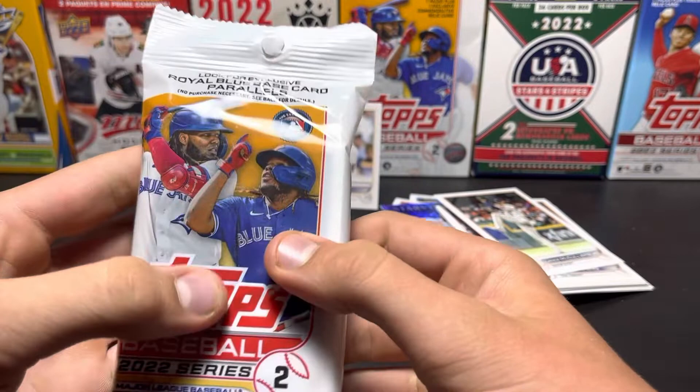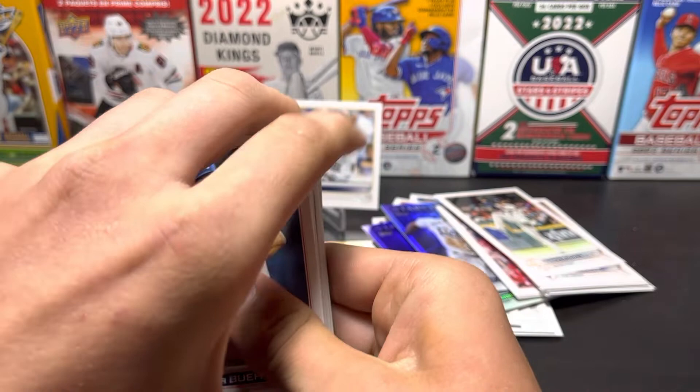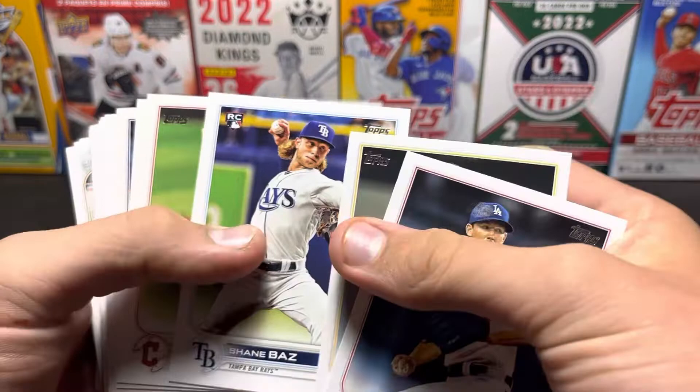I think this one has — you can see right through here — let's see who this has. Walker Buehler, I think. Let's see if I'm right. If you haven't seen the complete sets, there are like four different kinds of them. But they have the J-Rod, the Spencer Torkelson, and Bobby Witt, but they're complete set exclusive, so I think they're a little cheaper than the regular ones. Walker Buehler.